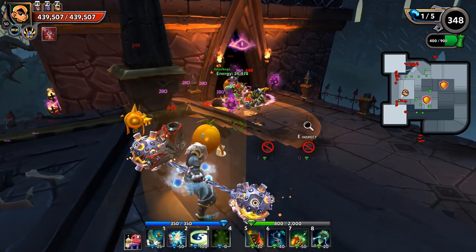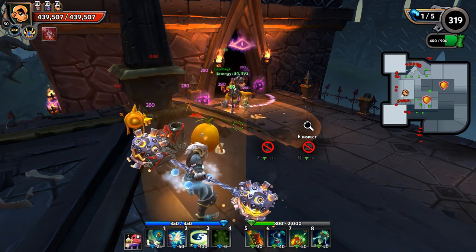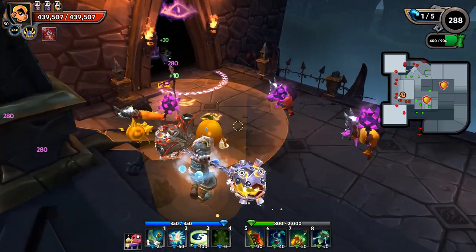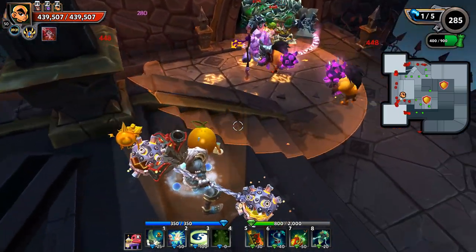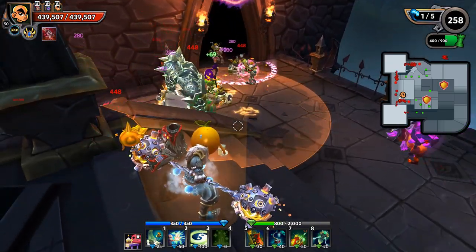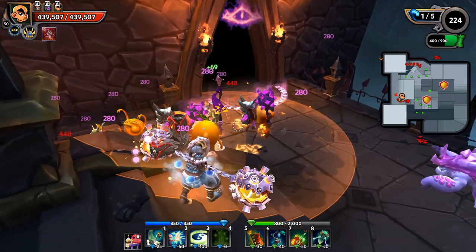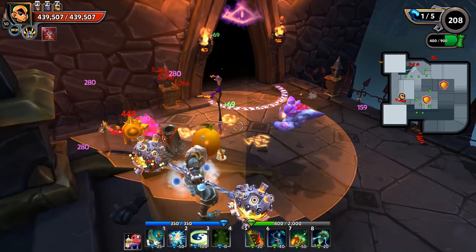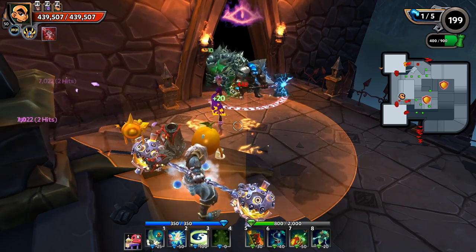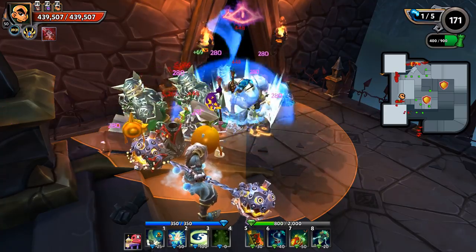A 100 tenacity shard will show a little swirly graphic effect over the defense, but the defense will still keep operating. In the case of the flame aura, when it's disabled the little damage label showing its area of effect on the ground disappears and it gets a little swirly animation over top. But as we see, the flame aura is doing 280 damage and critting for 448.